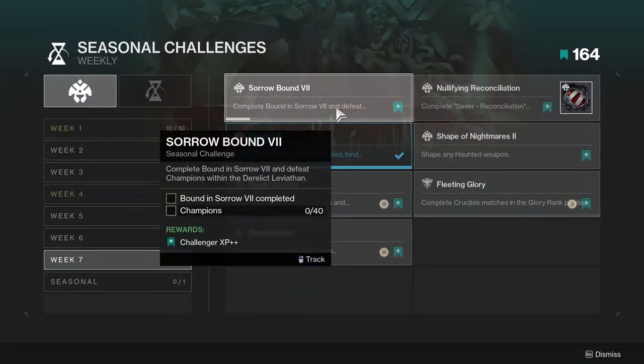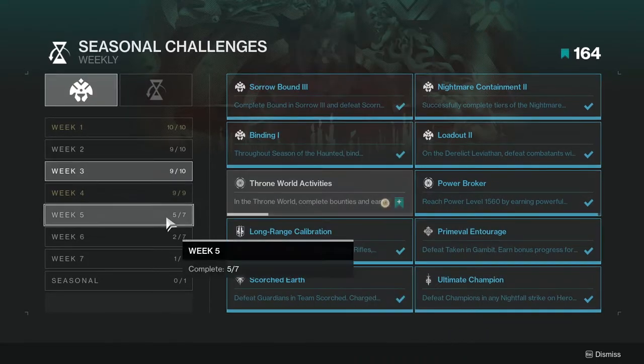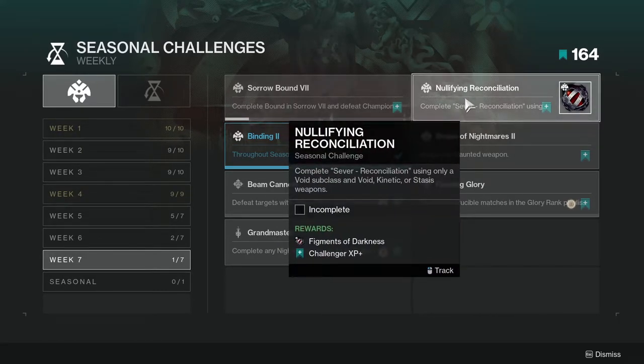First up we have Sorrow Bound Seven — complete Bound in Sorrow seven times and defeat champions within the Derelict Leviathan. This isn't going to be too hard, though the champions are the tricky part since I don't remember there being a lot of them. The new Derelict mission might have more. Either way, this might take you the whole season, similar to other long challenges like Leviathan's chest and Throne Roll activities.